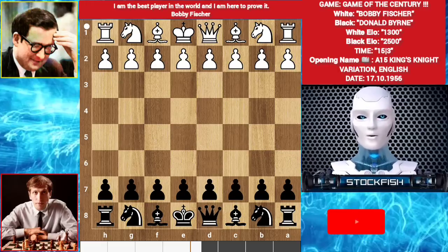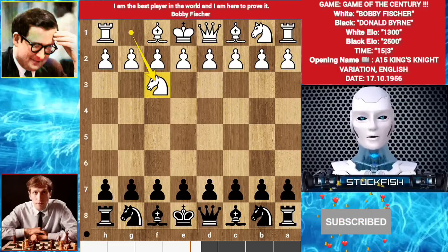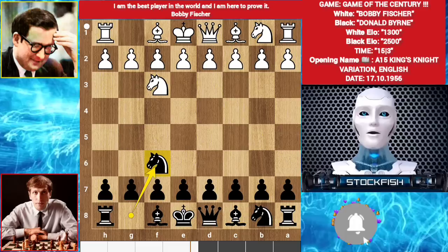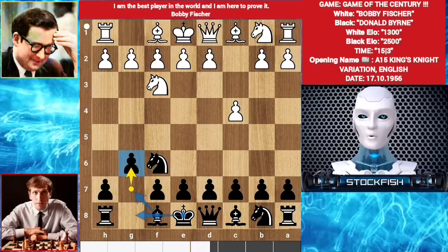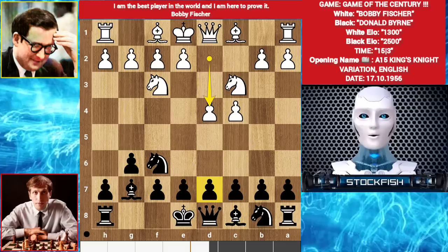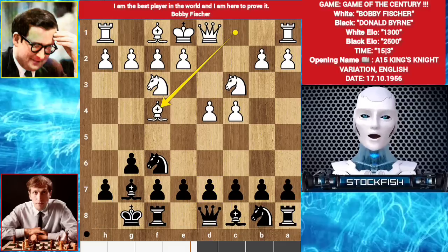Let's go. Donald starts with knight f3. 13-year-old Fischer played knight f6. c4. You can play e6 or c6, modern line. Fischer played g6 - he wants to play the King's Indian setup. So, knight c3. Bishop g7. d4. Castle. Bishop f4.